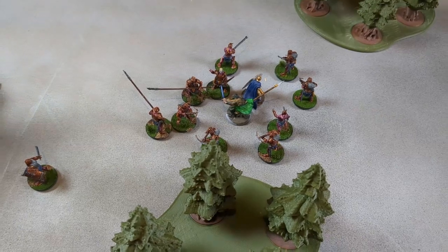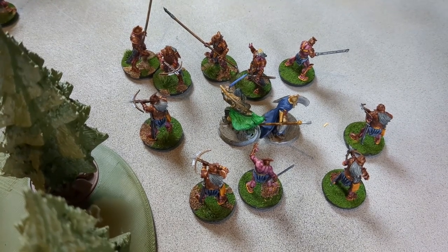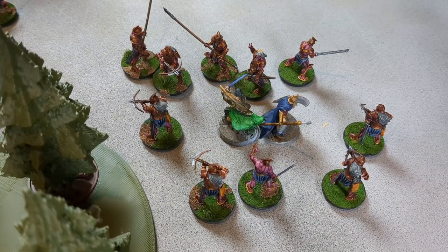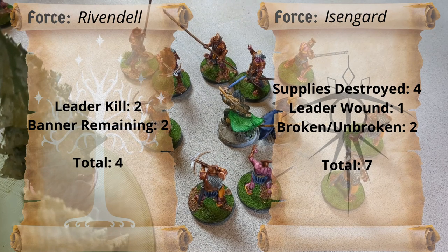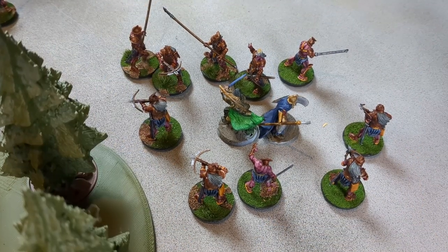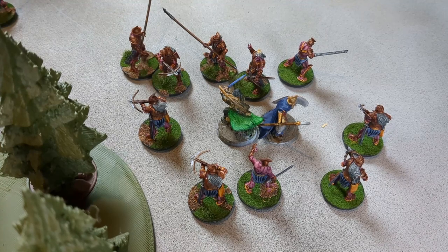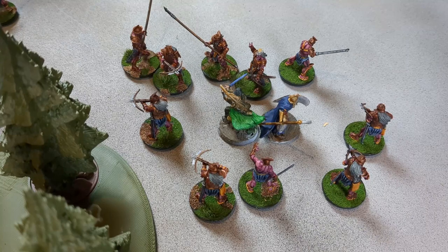Coming back with the recap and points. Isengard is actually not broken - just one model off. Final score: Isengard gets four points for two supplies destroyed, one point for wounding Aragorn without killing him, and two points for breaking Rivendell without being broken - seven total for Isengard. Rivendell gets two points for killing Lurtz. Isengard wins seven to two.